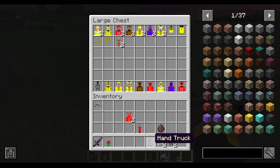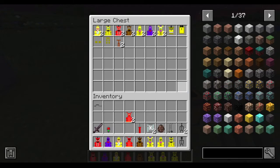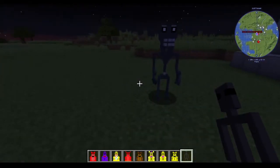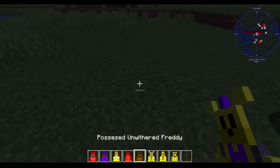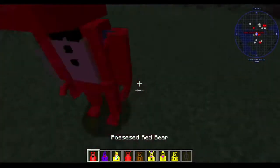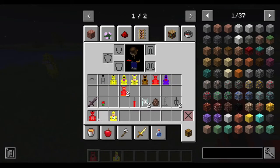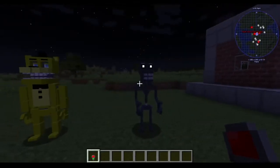If I grab all of these possessed versions — we've got the endo, one with Golden Freddy, Bonnie, Red Bear, Freddy, Foxy, Chica, normal Bonnie, and another Red Bear — these guys are all inactive and don't do anything. They will not become aggressive until you use the animatronic controller on them. Then boom — eyes light up.